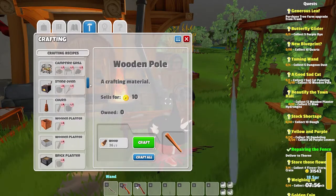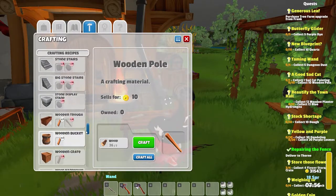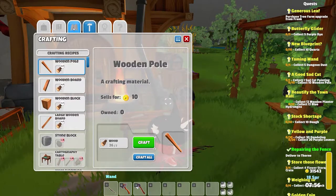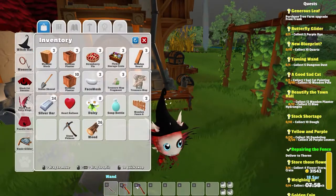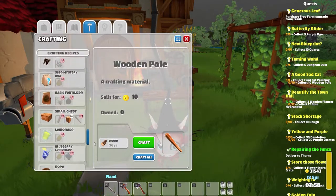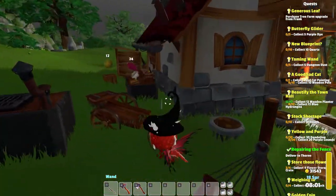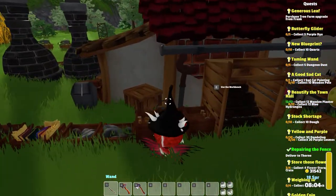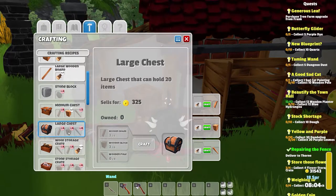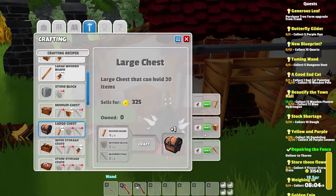I don't know if we can do that on this one. Wooden trough — I don't need a wooden trough. We don't want a small chest; we need the bigger ones for sure. So let's see what we have going on here. Medium chests or large chests — we can craft the large chest. They'll hold up to 20 items. Oh my gosh, 12 items. All right, well, that is a thing.